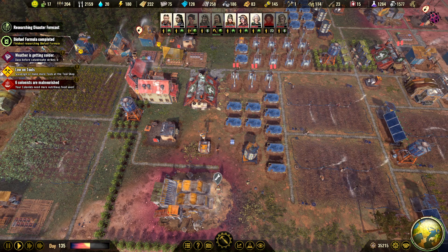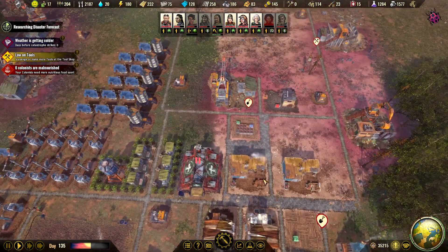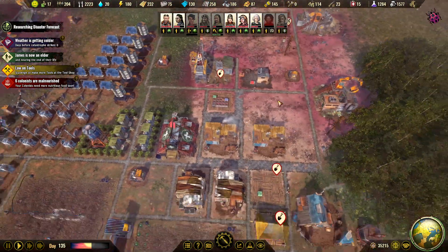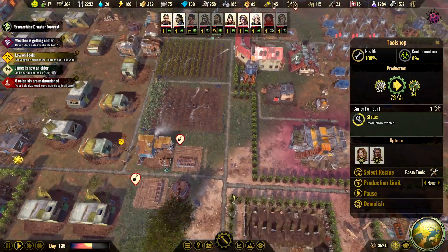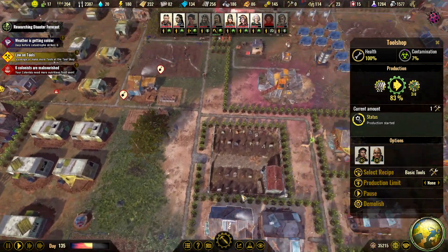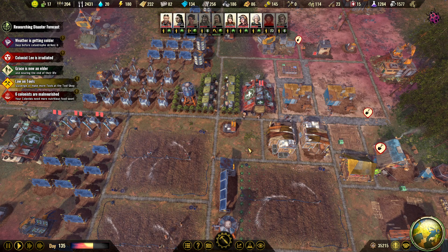We definitely want the bakery up and going. But then we need ranches so we can import cattle and all that. We also want to upgrade these. There is so much to do. We still want tools — we have four tool shops producing tools and still we have no tools. That seems a little strange.